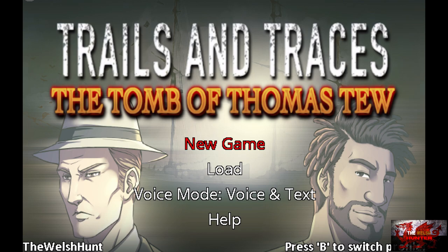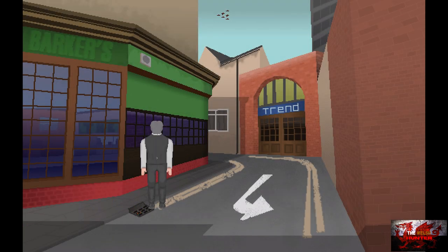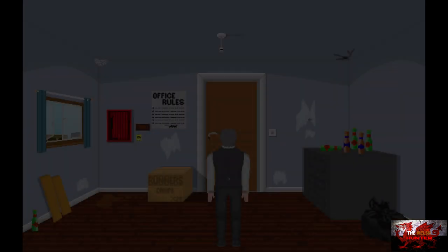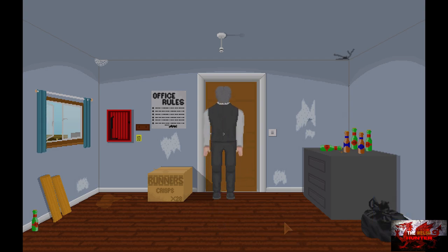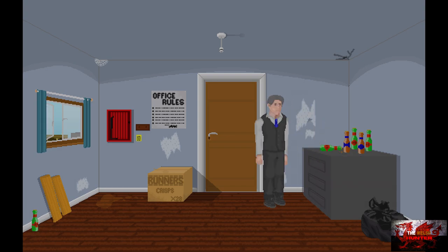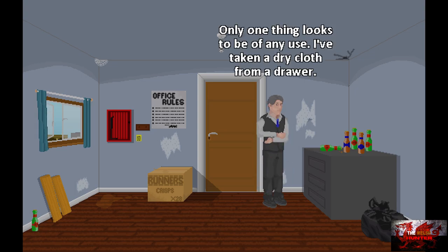Quickly going through the controls: you can press the A button to keep skipping and spamming through the dialogue. The left stick moves the cursor. Press and hold the A button to get up the options menu. The hand icon is to use stuff, and the eye is to look at stuff. So normally you hold the A button and then press the hand the majority of times.